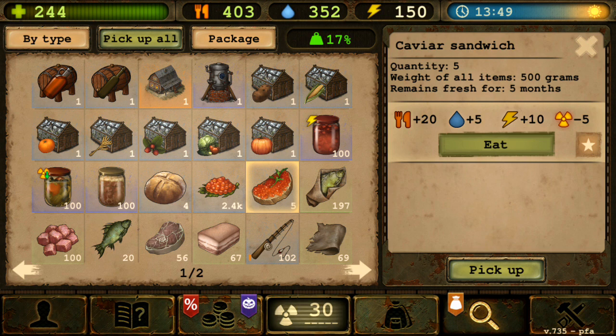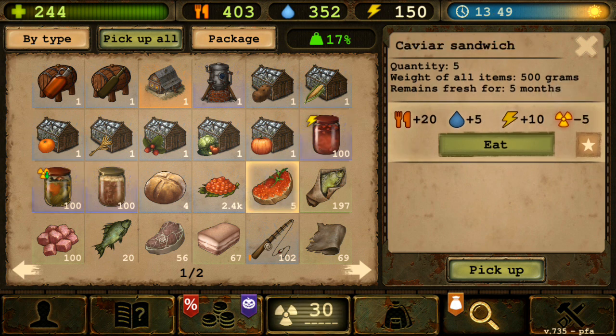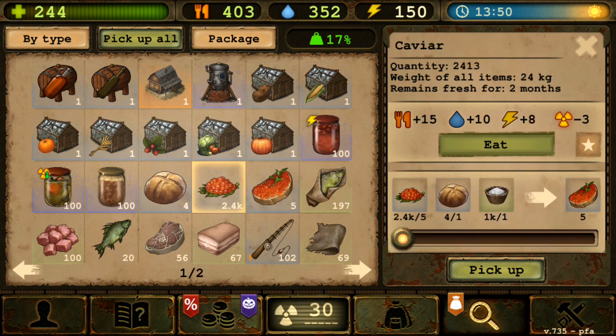To review: the suggestions are - jar food for caviar and fish, caviar sandwich with no expiration time, a new recipe or adding caviar to the existing sushi recipe, and making caviar sellable to NPCs. That's pretty much it. Let me know what you think about caviar down below.